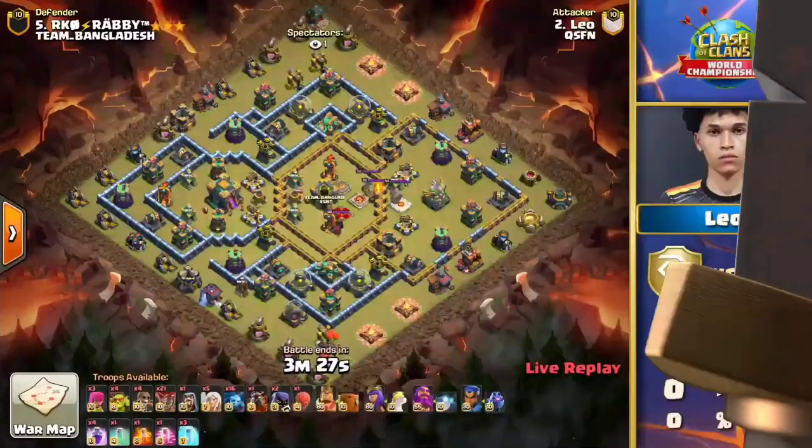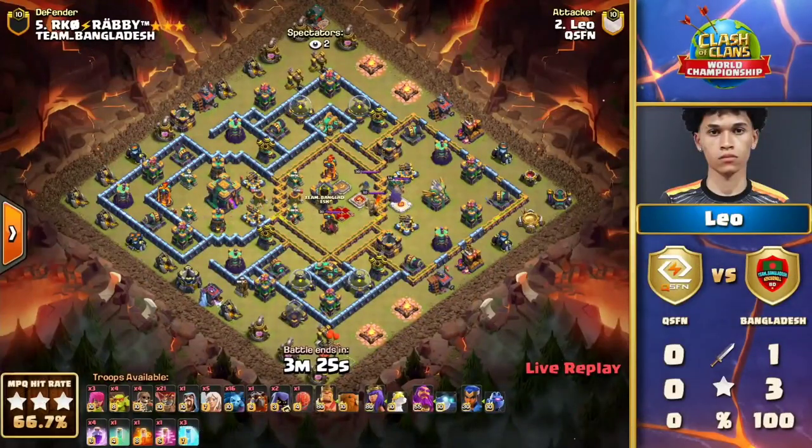And now it's back to QSFN — tying up the series, because at this point all they can do is tie things up. It's not like they can get an advantage at this point. But three-stars would be awesome to make sure that this pressure game gets pushed back to Team Bangladesh.